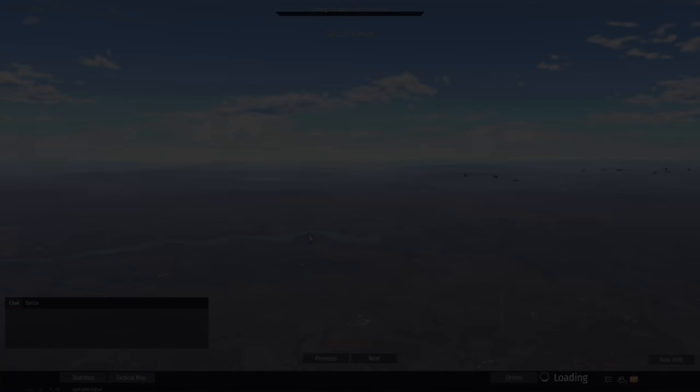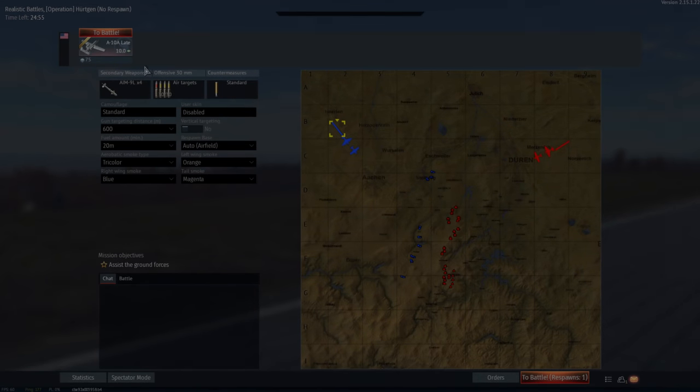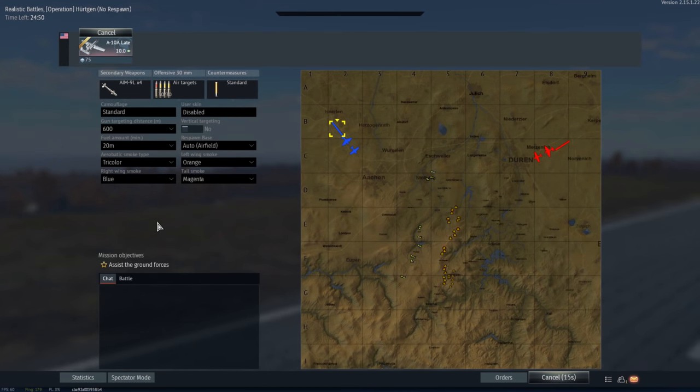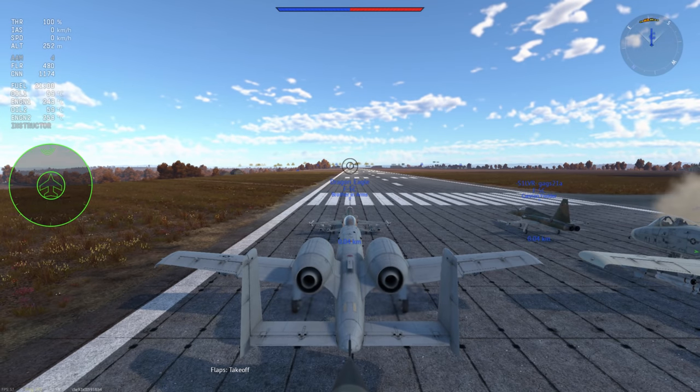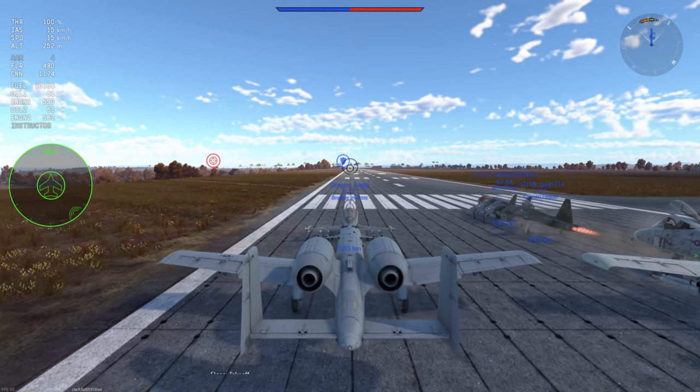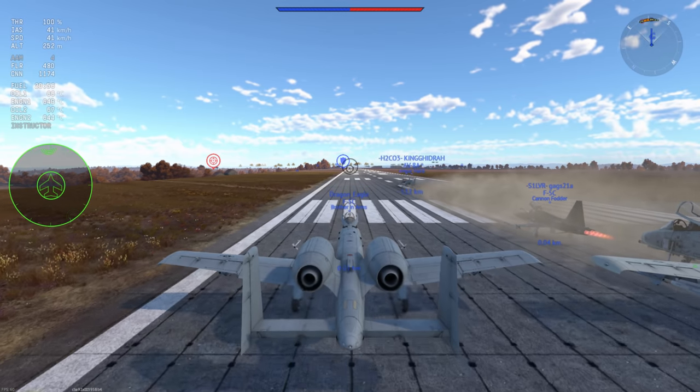G'day ladies and gents, welcome back to War Thunder. Today we are finally having a look at some patch content, and the first one off the rank is the A-10 Late. This plane is extremely highly anticipated — one of the best cash cows for Gaijin to this date, especially in the form of the A-10A Early, which only differs by having two fewer missiles and a slightly lower battle rating. I'm going to call back to the last video I made pre-patch, speculating that this thing would be extremely powerful.